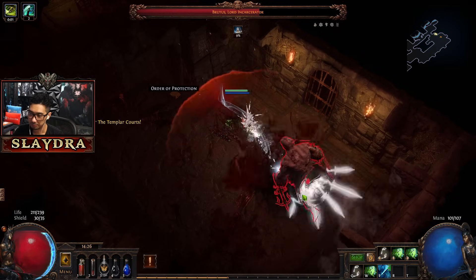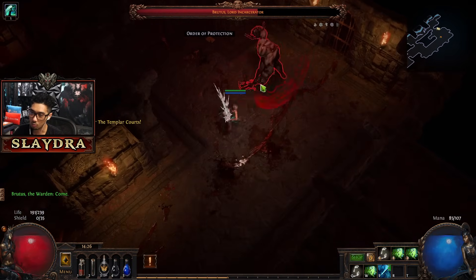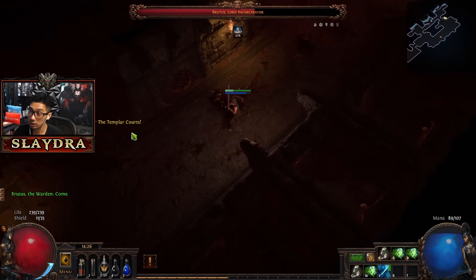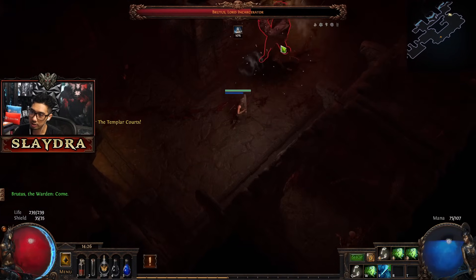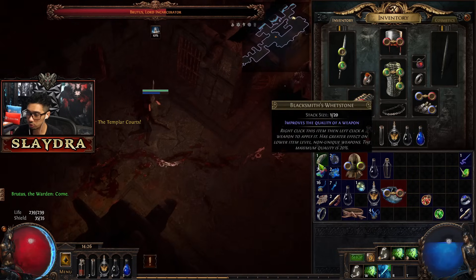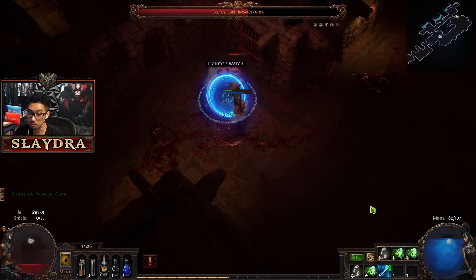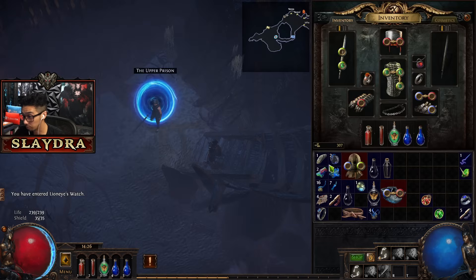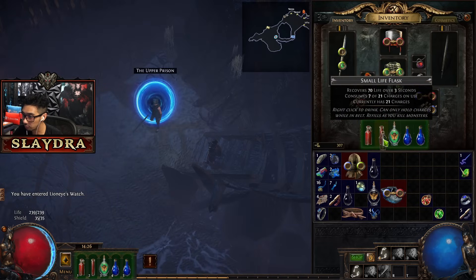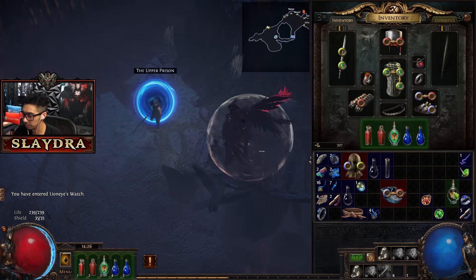Look how much damage he did - I need way more armor. If you ever need to refill your flasks, you can't do this on all bosses, but you can go back to town. If you log back in, it's going to refill your potions. And if you swap your stuff right here, this will actually refill them.